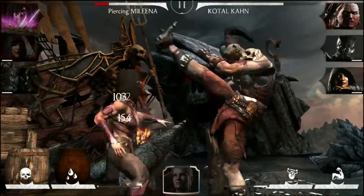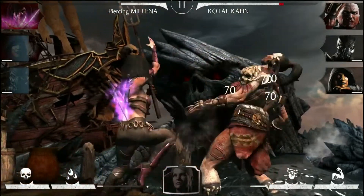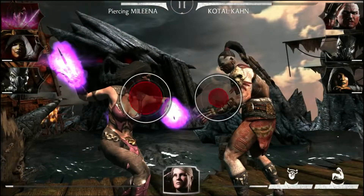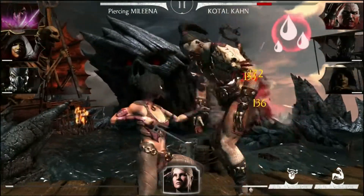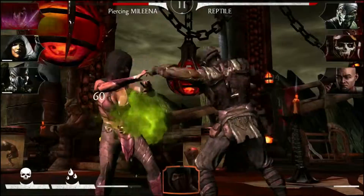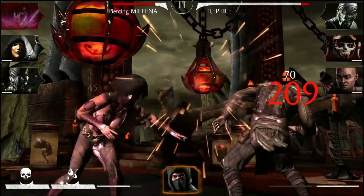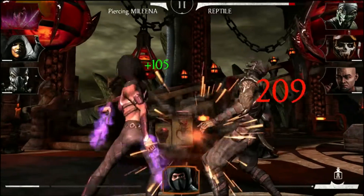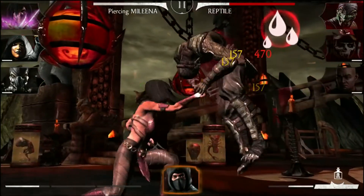Now that we understand her attacks, let's talk about Molina's passive. Once you've activated Sadistic Waves or her Let Us Dance X-Ray, Molina is able to use her passive to its full potential. As her opponent bleeds, Molina heals, increasing her health up to 25% of the damage she inflicts, allowing her to dish out serious pain while staying in the fight longer.